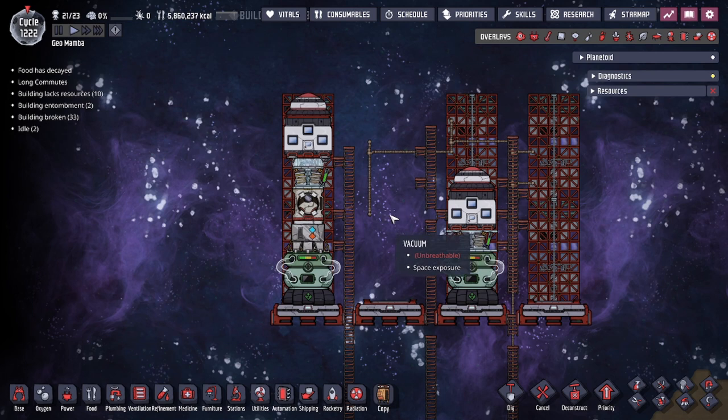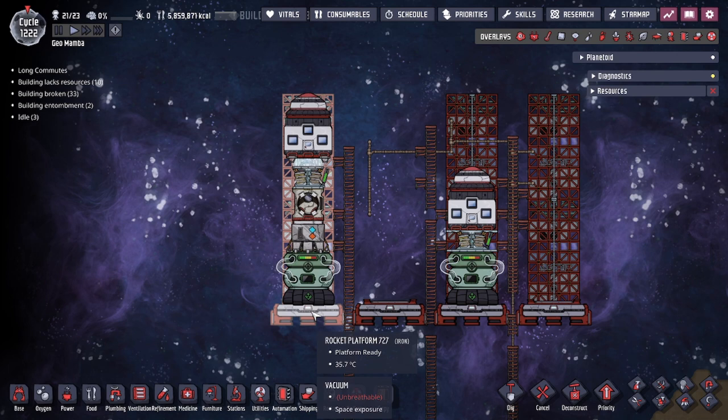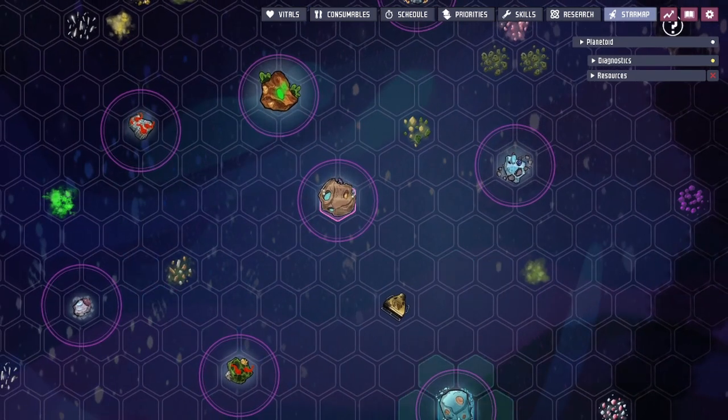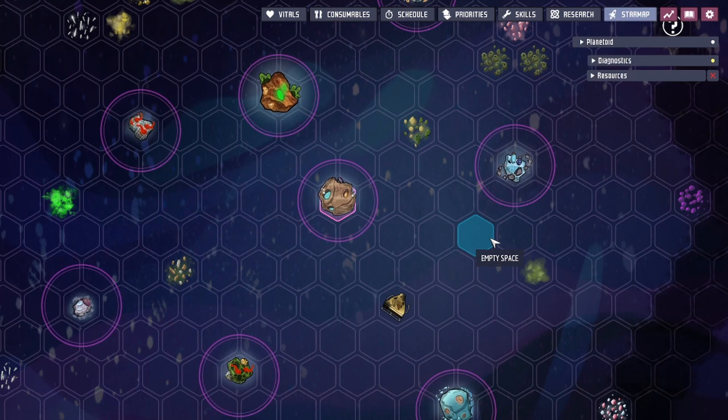Hey guys, to Legit City here. Today in Oxygen Not Included we're going to be going over how to set up your first rocket platform on an asteroid that you don't have access to. This means today's video we're teaching you how to take the first steps in colonizing a new asteroid. The new asteroid you're planning to set up a base on is not going to have the teleporter that your first asteroid has. We're talking about asteroids further away that require a rocket and a manual rocket platform creation - a fail-safe option if you follow these steps carefully.